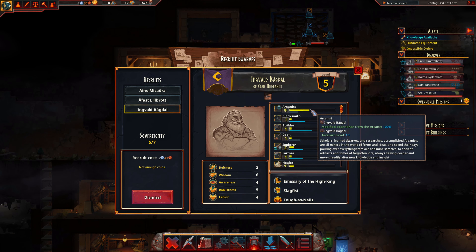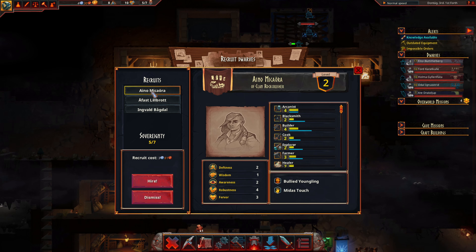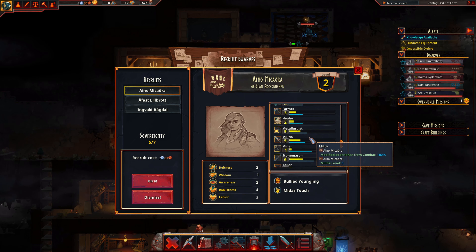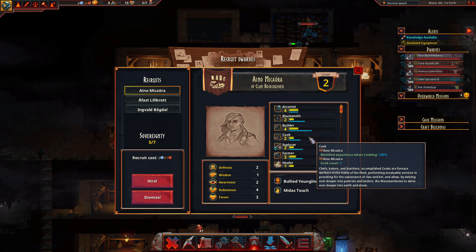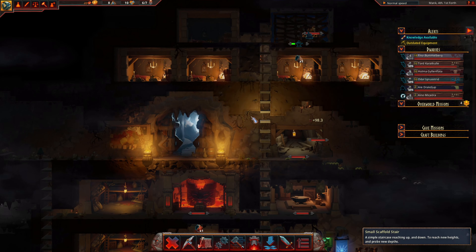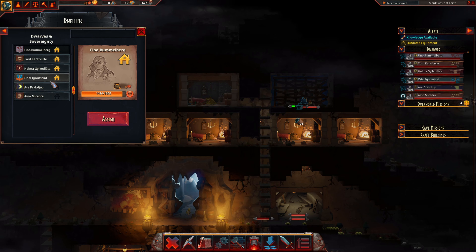New guy here. Really good Arcanist. I do think — yeah, we'll hire you. Come on, I said we were going to. Let's just do this and we can get you guys dwellings right away.